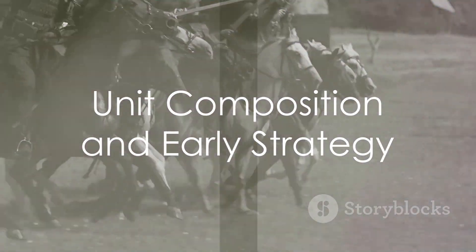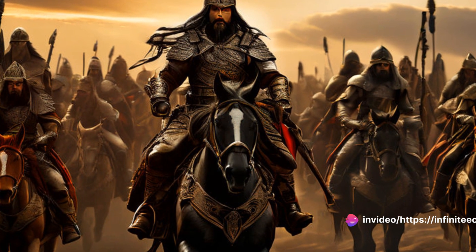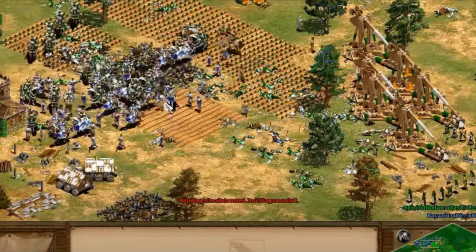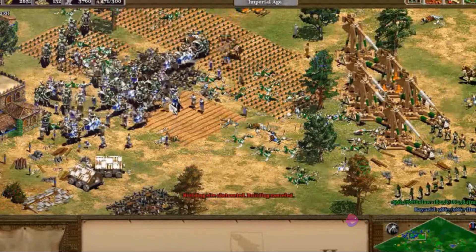Next, consider your unit composition. The Huns have some of the most robust cavalry units in the game. Their unique unit, the Tarkan, is a mounted warrior with exceptional hit points and attack power. They're especially effective against buildings, making them ideal for raiding enemy bases.